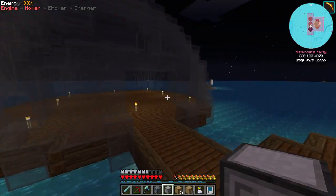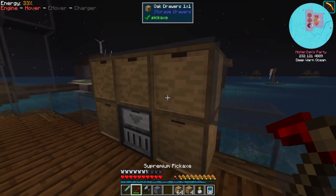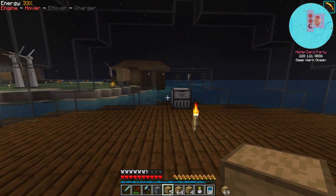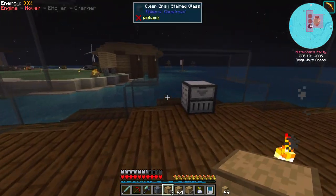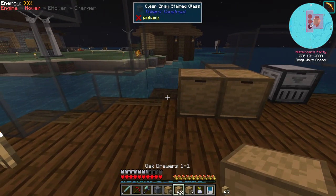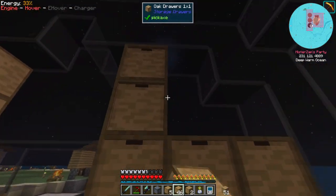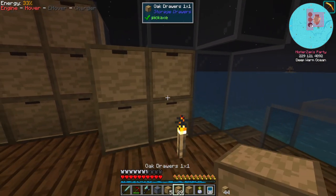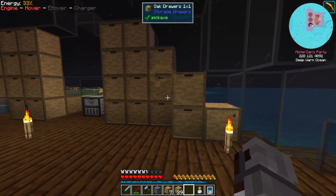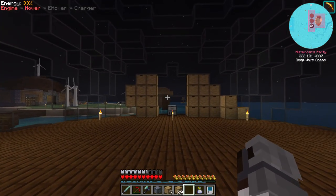I want the drawer controller in this spot right here, then surround it with compacting drawers. I'll connect the drawers using trims, and use one-by-one drawers on the sides. In the middle spots I'll be using trims to connect both sides. It's just a matter of placing the drawers — I'll be right back once all of them are situated.